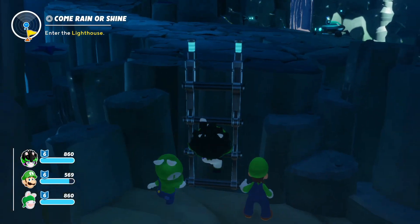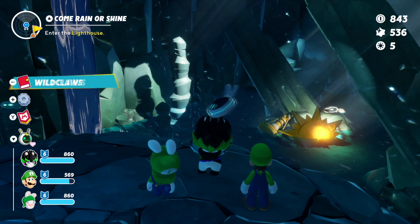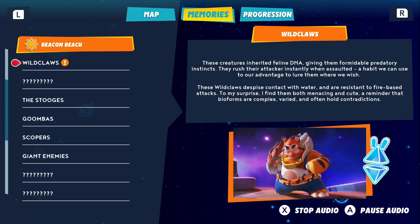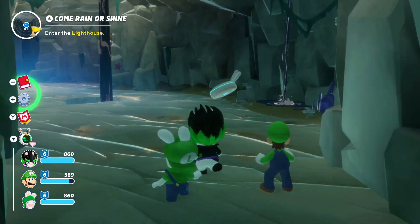I'm going to avoid you because I don't see much reason to fight you. I will take this though. Wildclaw entry — these creatures inherited feline DNA, giving them formidable predatory instincts. They rush their attacker instantly when assaulted — a habit we can use to lure them where we wish. These Wildclaw despise contact with water and are resistant to fire-based attacks. 'I find them both menacing and cute — a reminder that bioforms are complex, varied, and often hold contradictions.' And yeah, I've already kind of cheesed the ability to lure them wherever I want.